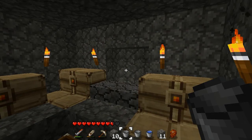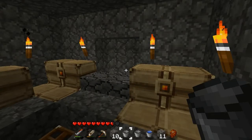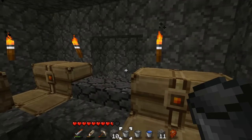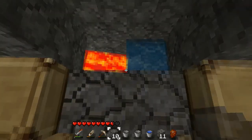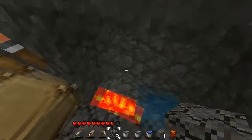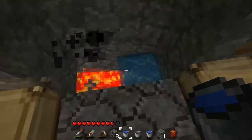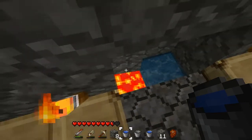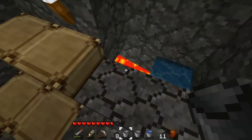Hey guys, the River and Worm here. Before I head off on vacation I have time to post this little video, and it's something I bet you've never seen before. Here is my combination lava garbage disposal and infinite water spring, with the lava and water actually touching.